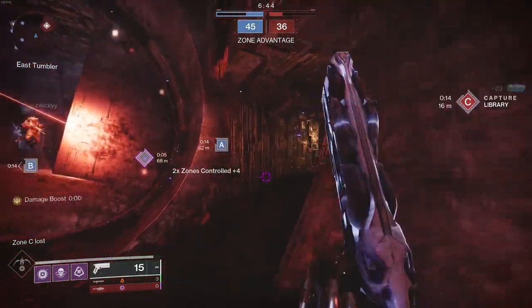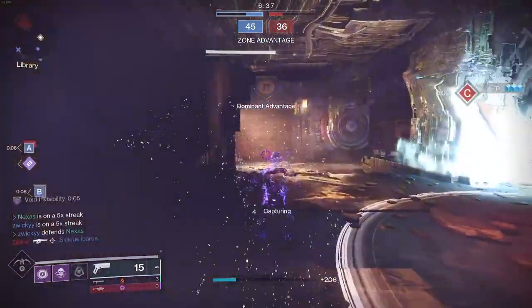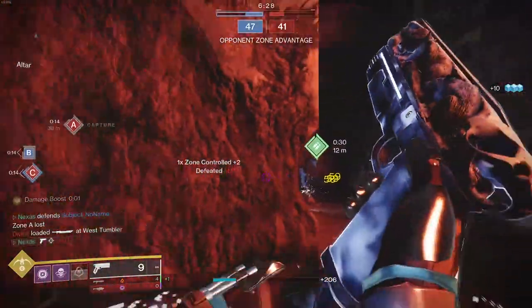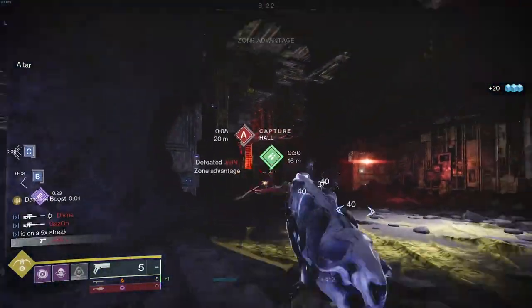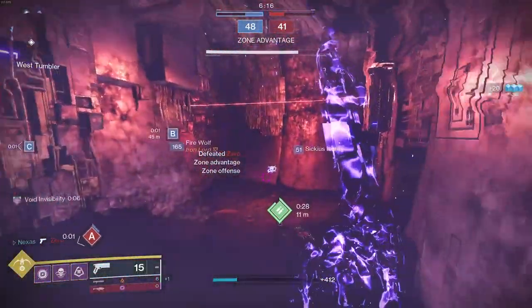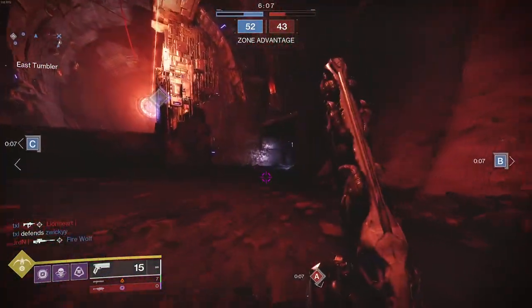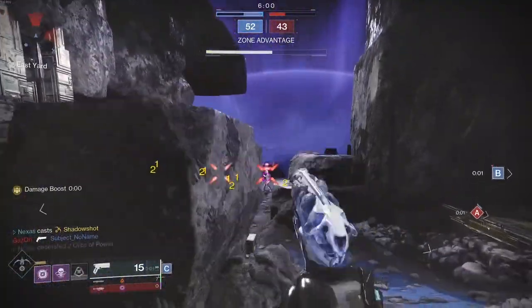Yes, there are other sidearms like Brigand's Law or others you can go in with, but this one with the invis is just on another level. Constantly going invis, getting the extra damage buff, and the instant heal — and look at 59 per headshot, that is a lot of damage. Someone tries to challenge the sidearm at range with a sniper — this gun in the sidearm meta right now is just open season.